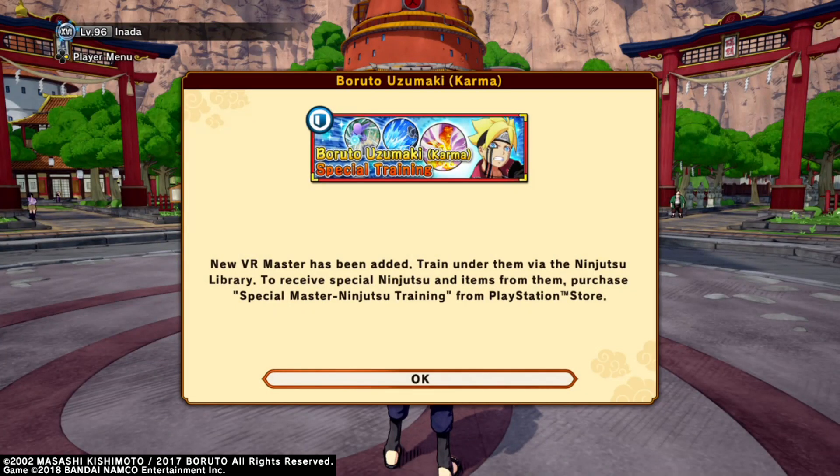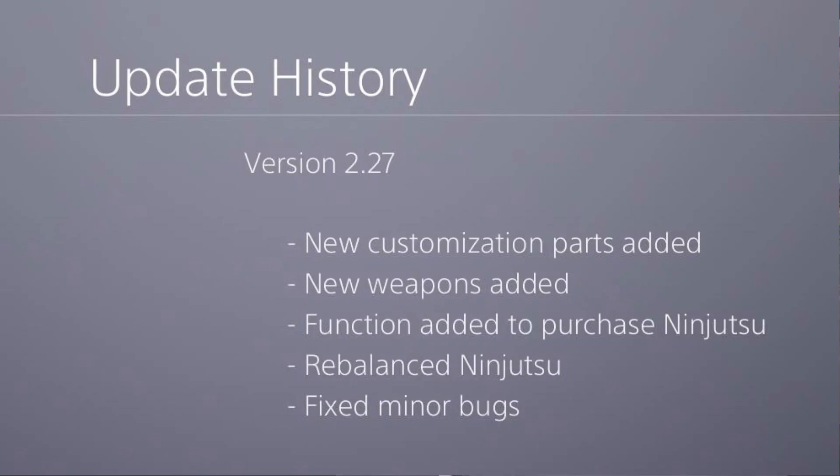What's good everybody, Inada here back with another Shinobi Striker video. Version 2.27 of Shinobi Striker has dropped today.